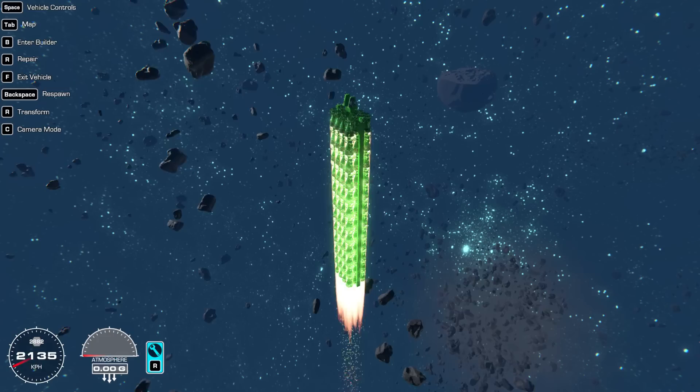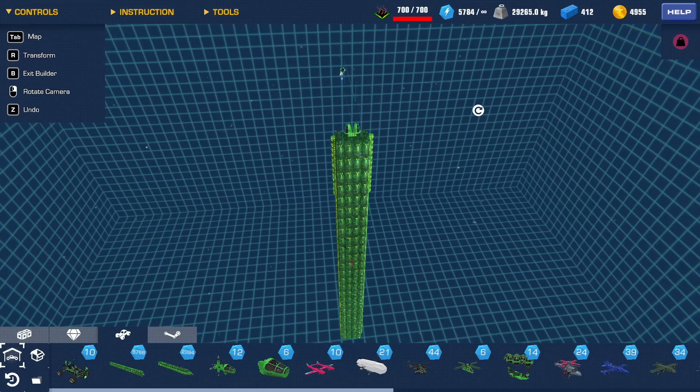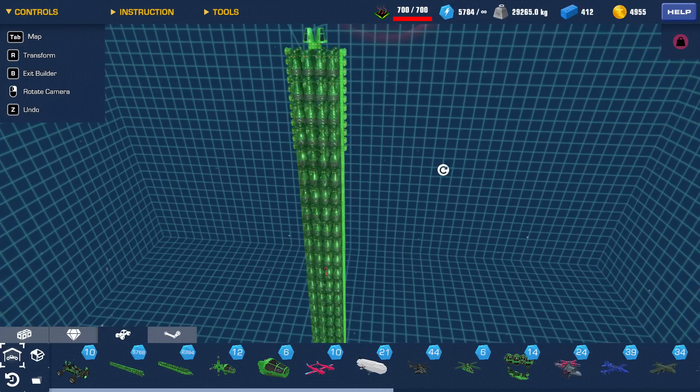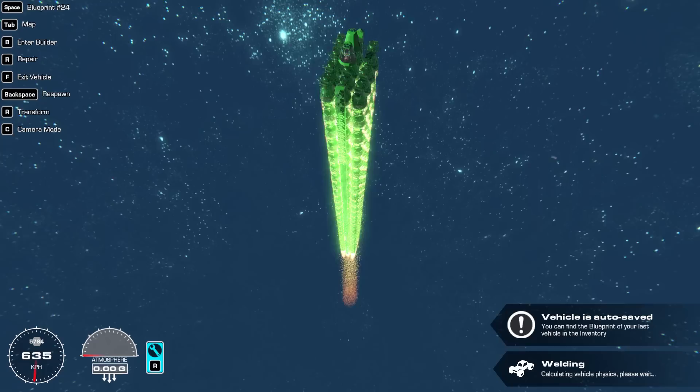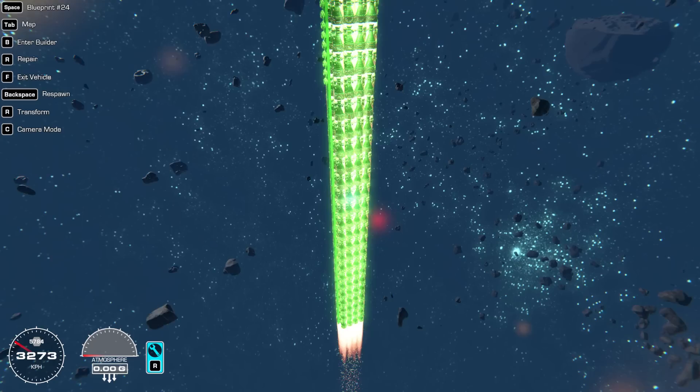I decided to go back and max this thing out - 700 out of 700 complexity, as big as we can possibly make it. It's got a ton of vertical gyro stabilizers that push up and point us upward, all at max power. Hopefully this is going to work. I picked a really open spot - it looks kind of open-ish, though there are some asteroids nearby. We should keep going straight vertical, so there shouldn't be any issue.